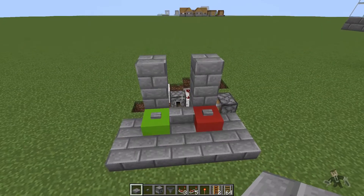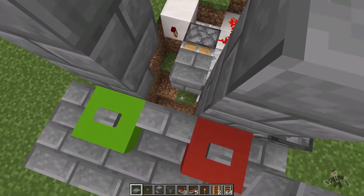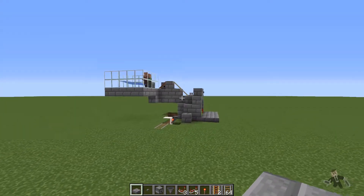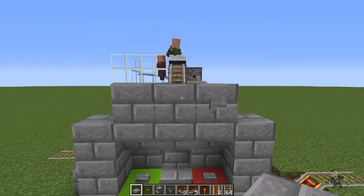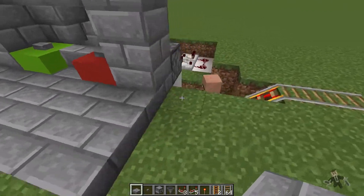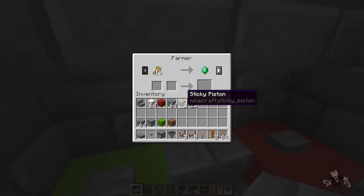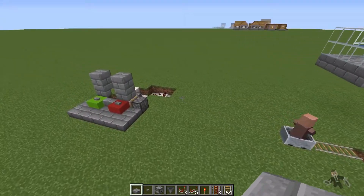Now you can always switch these around and make the villagers go whichever way you want. Just remember that red drops them down — so you can drop them down into nowhere, they don't even have to go on a cart; this just gets rid of them. Or you can drop them down on a rail — this is just an example. Here's a nitwit, you don't want him, you're going to hit red and he's going to go off this way, because there's a rail right underneath this block. Hit the green — let's bring one in — oh, a farmer! Yes, let's go ahead and keep him, and he's going to go off into whatever village or sorter you would want.